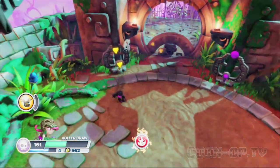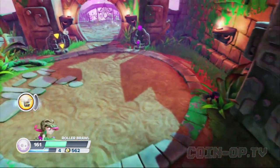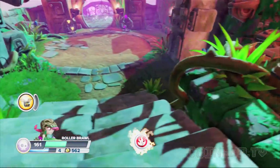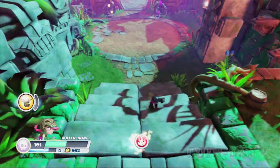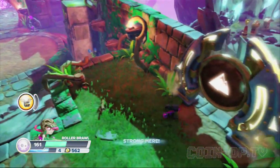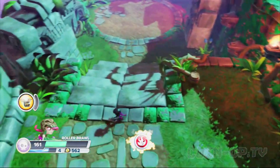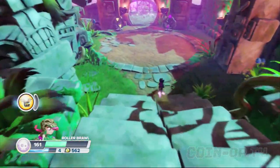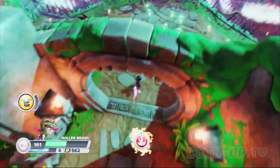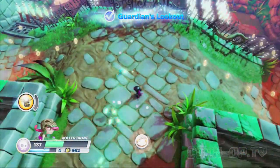Sometimes when you open gates up it unlocks things, or other things will sort of appear, but you can kind of go back and check things out. Skylander needed to unlock this gate. Going to move on — don't want to delay the inevitable. Must fight Chaos' minions. Skylanders of the Earth element are stronger in this zone.